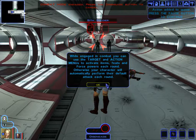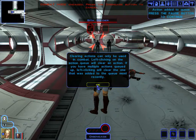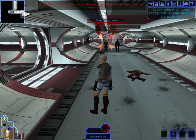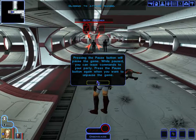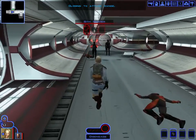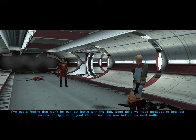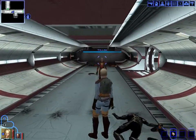The pause button pauses the game so you can issue commands to your party. We're confused about whether combat is auto-attack. After surviving the fight, we're told we have med packs to heal wounds and it might be a good idea to use one before the next battle.